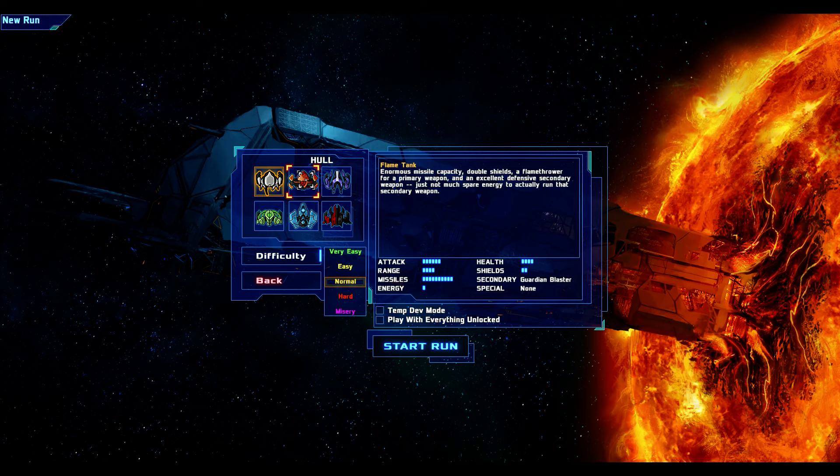Then you've got your Flame Tank. The Flame Tank has, I think, the highest attack of all the robots. It has an enormous missile capacity, double shields, a flamethrower for a primary weapon, and an excellent defensive secondary weapon, but not much spare energy. It probably has the highest missiles and the highest attack of any of the bots, and the lowest energy and lowest range. Health is fairly low as well.